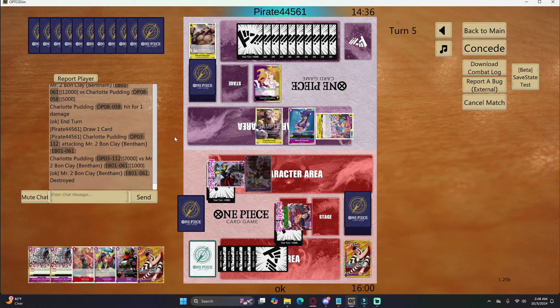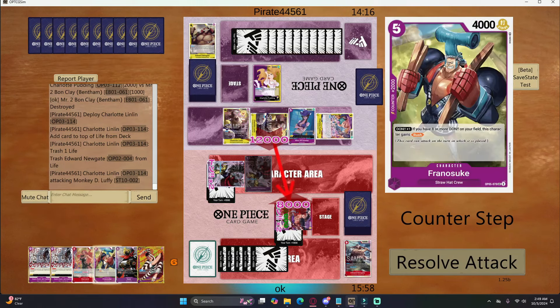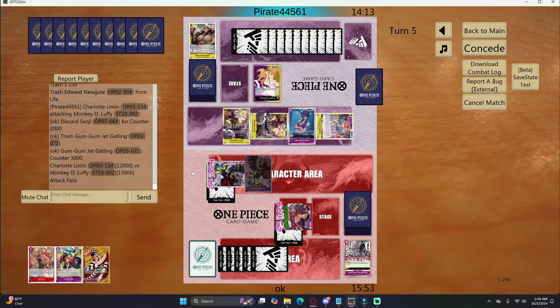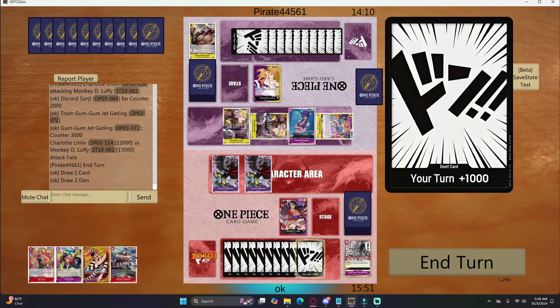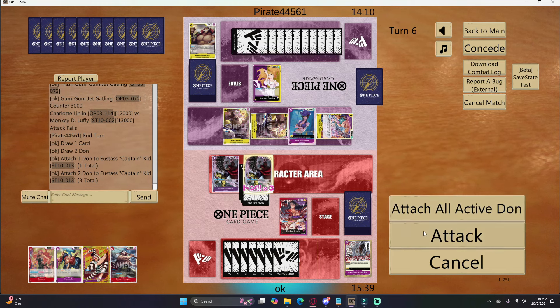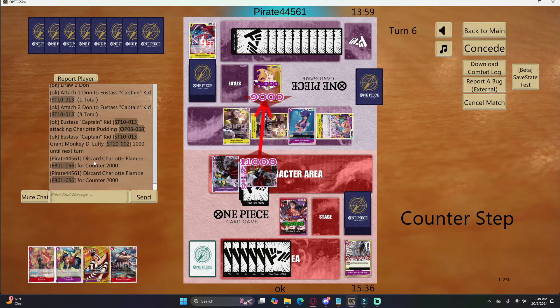I saved this Franky-suke the entire game thinking it could come in handy, and it actually did — good resource management. I discard the Sanji and use the zero-cost Gatling event, saving the Franky-suke. New Gate would have been nice a turn or two ago but now I kind of have to just go for game. I swing 11 into life and then use my Kid effect to put my leader up plus 1000 — I'll ramp that back up in a second.